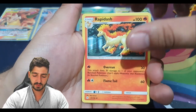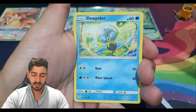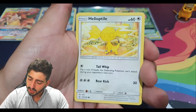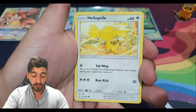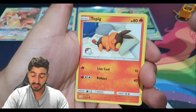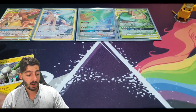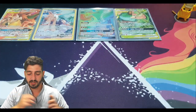Pack five - Rapidash, Vibrava, Probopass, Golett, Gothita, Helioptile - it feels like that's the most common combination I've been pulling. Let me have a look - yeah, exact same order in three packs I've pulled the Gothita and Helioptile consecutively, that's pretty interesting. Carvanha, Tepig - very familiar pack opening. The reverse Gothita followed by the holo Magneton. A pull is a pull, I will still take that. I might not put it on show because it's just a holo, but we got something.